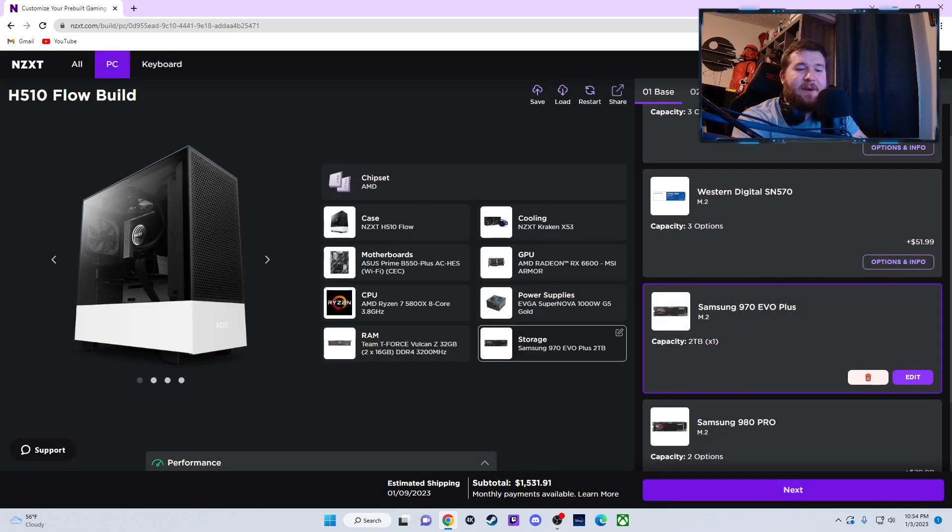Two terabytes is significantly better than one terabyte because most games nowadays cost hundreds of gigabytes of storage, and if you're recording gameplay it just sucks it all up like candy. I would go at least two terabytes. The Samsung 970 Evo two-terabyte for $200 is basically market value — that's what you'd get on Amazon too. So this is already at $1,500.